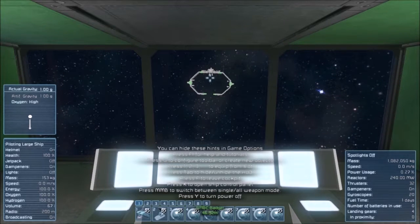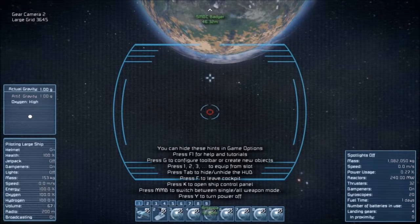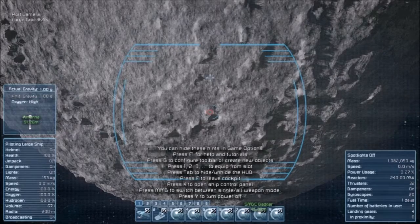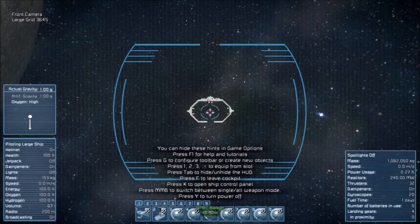If you want better control, here's what the controls do. Camera nine is one of the landing gear cameras in the back. Camera eight is a gear camera in the front. Camera seven is the top. Camera six is starboard — that's the right. Port is number five. Four is rear. Three is front. This thing rotates so lovely. Number two is for your landing gear. Number one is if you want some better control.